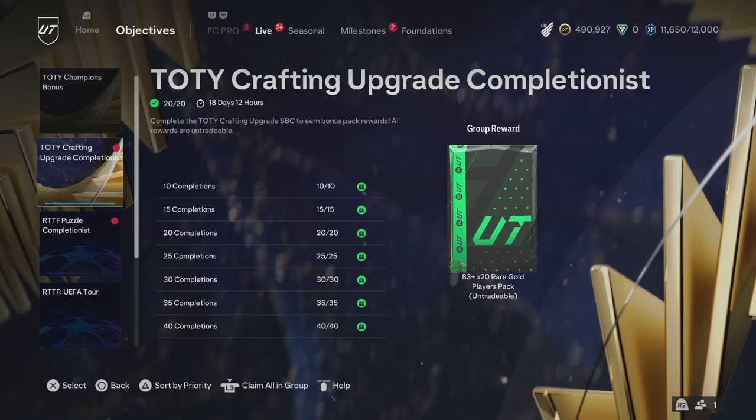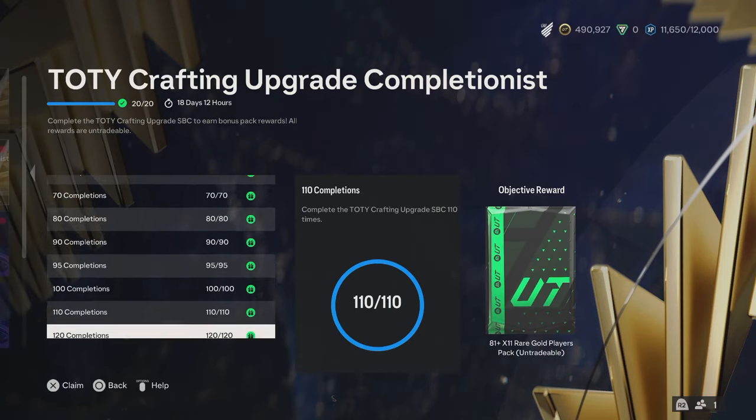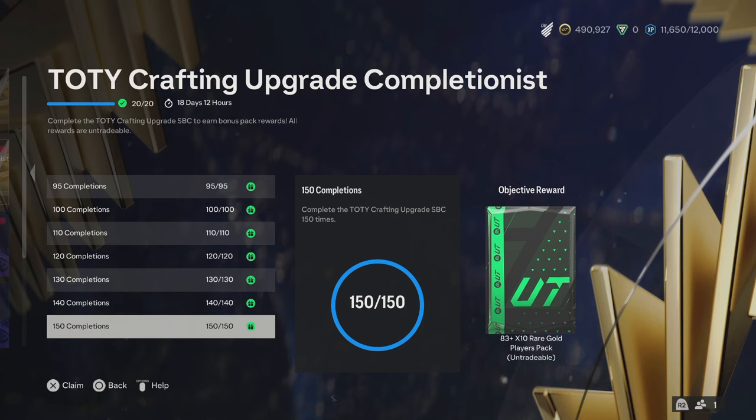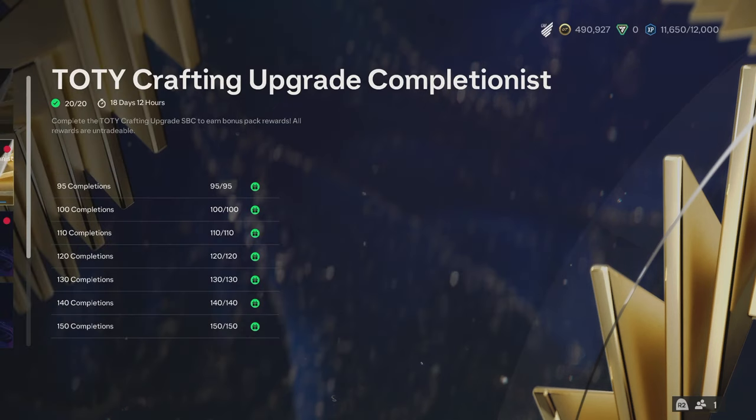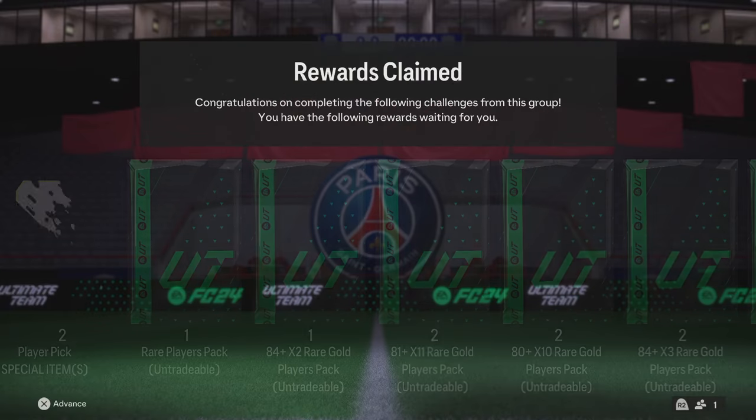Yo guys, so we have gone ahead and completed all of the Team of the Year crafting upgrade packs and we've got all of these packs and player picks and stuff like that to claim and open with you guys. We've got a bunch of good stuff here, we'll go ahead and claim it, we'll have a look through at what we've got and then we'll go ahead and open the packs.